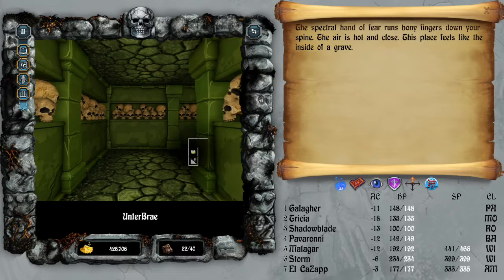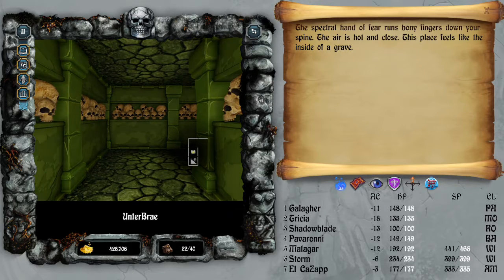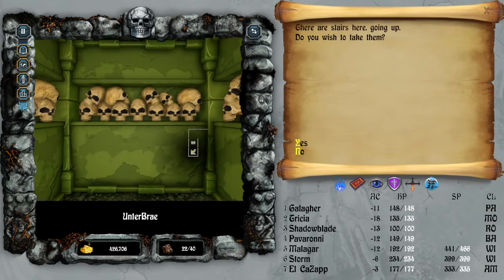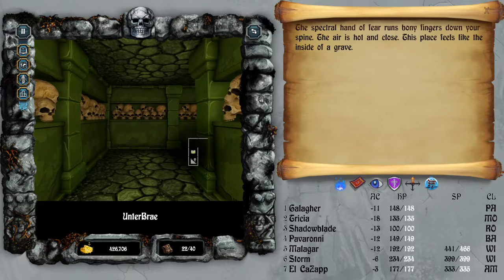The spectral hand of fear runs bony fingers down your spine. The air is hot and closed. The place feels like the inside of a grave. Interesting. The passage has turned into a wall that we can't phase through on the above level.